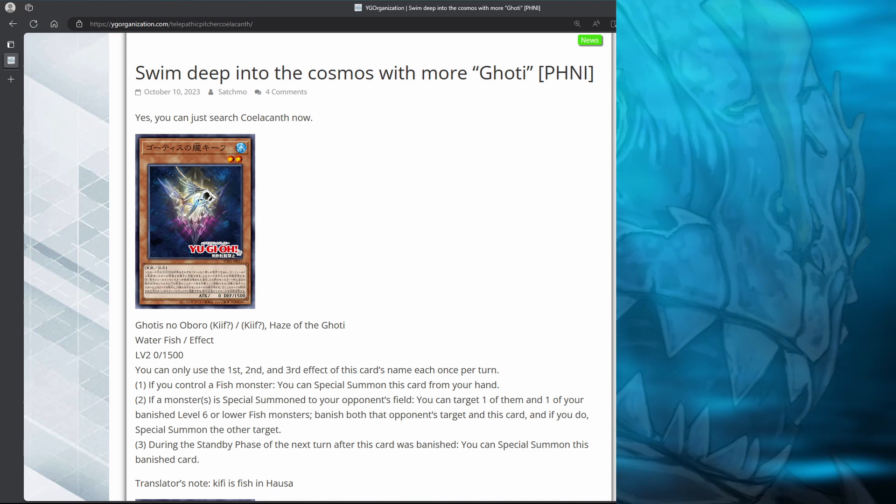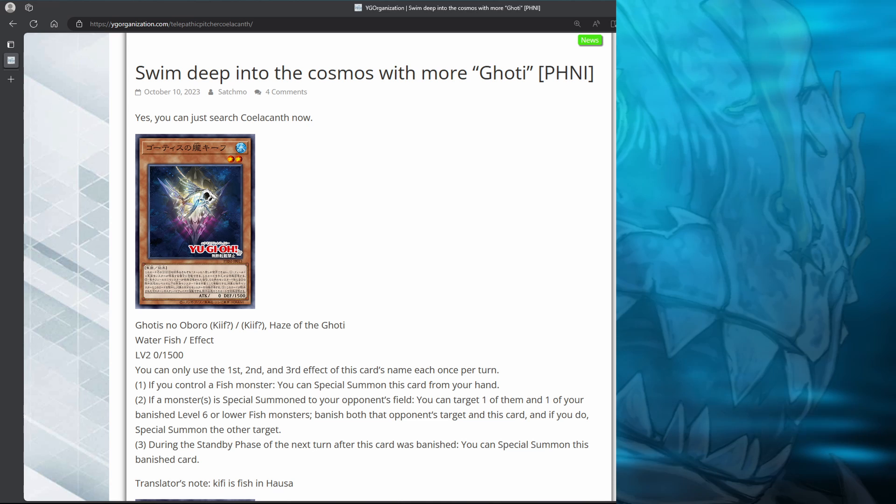The second effect is a bit confusing to read, but what it says is if your opponent special summons a monster, you can banish that monster and this card. And if you do, then you can special summon one of your banished level 6 or lower fish monsters. So this card is both a disruption as well as a way to recycle your fish monsters. We'll come back to this effect later.